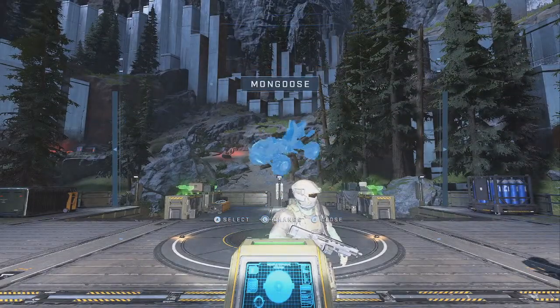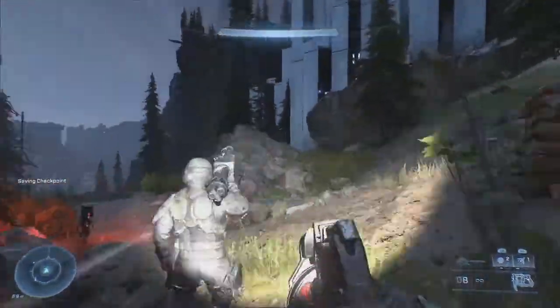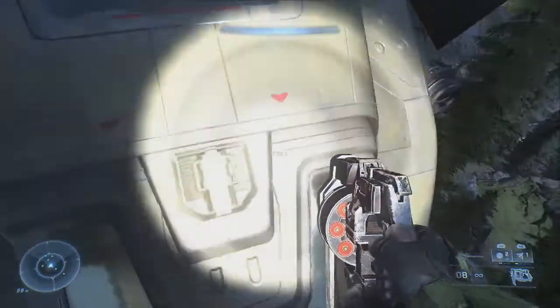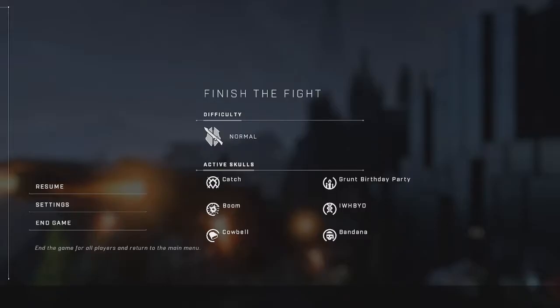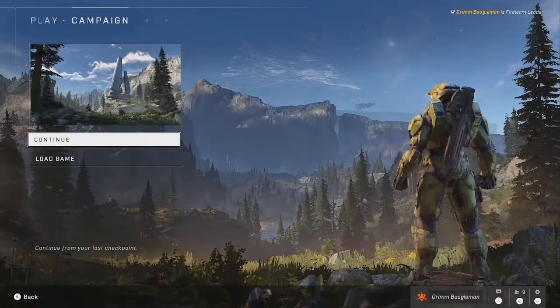Whatever vehicle doesn't matter, then as soon as you do you want to rush over here, right over here to this corner. Grapple on to this tree, go up to the window, and just hold X. And once you're in it, you want to hit start, end game, and go back to the main menu, and then continue.